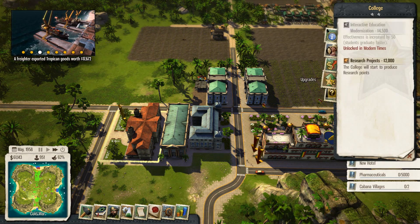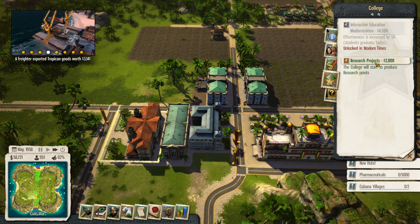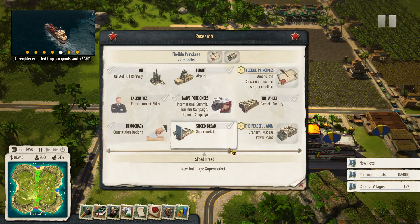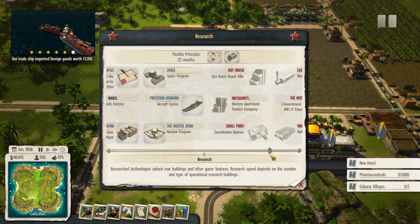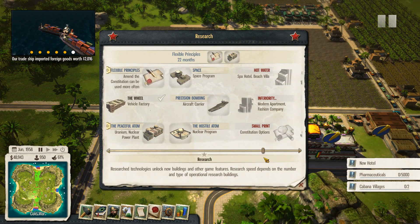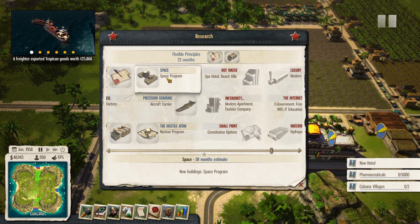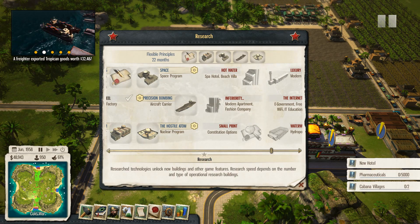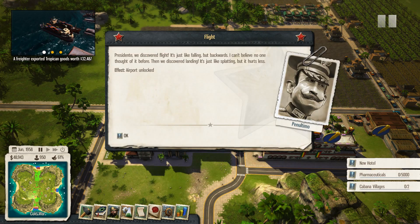The college is cool. I'm going to put in research projects. Research - while I think about it, we need to put in the last bits of research. So we'll have space, precision bombing, hostile atom, and that's it. Just those last three. Cool. So that's that done.